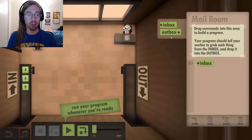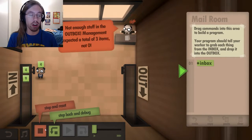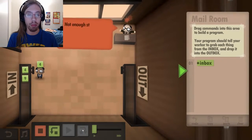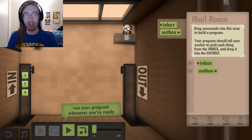The program should tell your worker to grab each thing from the inbox and drop it in the outbox. So do the inbox, which will grab the four. As you can see, obviously it doesn't work because I didn't finish. And then you can step back and debug and actually step through the program to see what happens at each step.